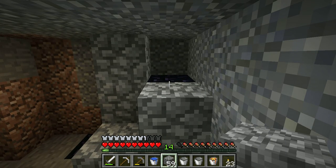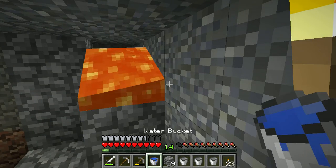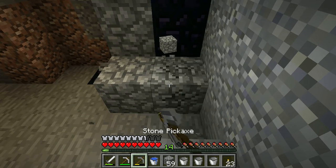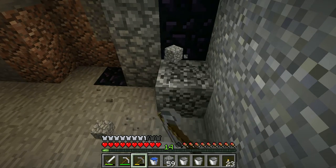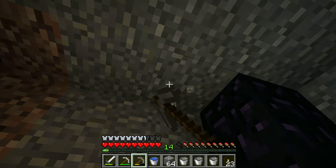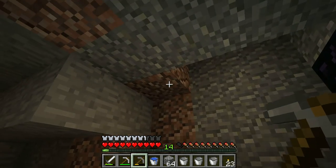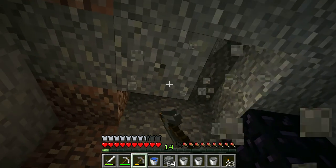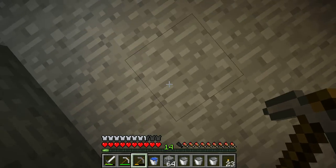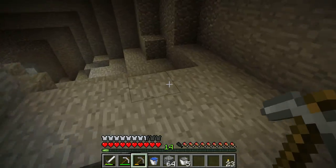I'm going to do this the quick and dirty way. There we go. So now if I etch away at all this cobblestone, you'll see I have a nice side of my portal. So now all I have to do is — hmm, this is going to be tricky. Let me go grab the rest of my lava so I can finish this up with no fuss.